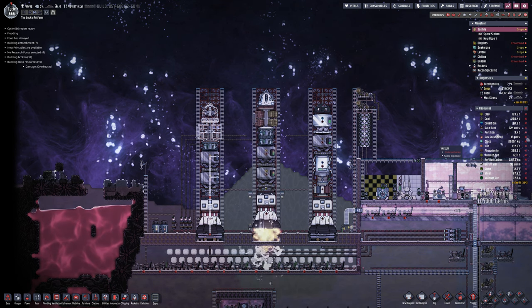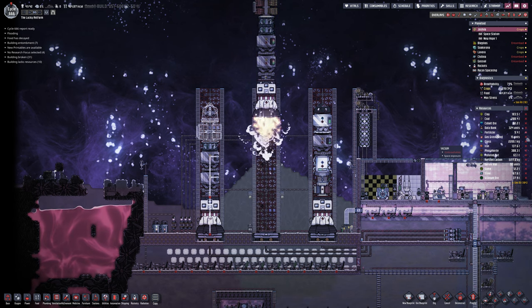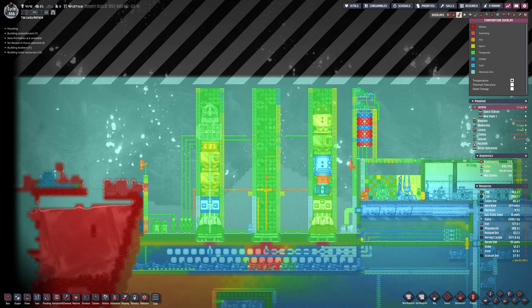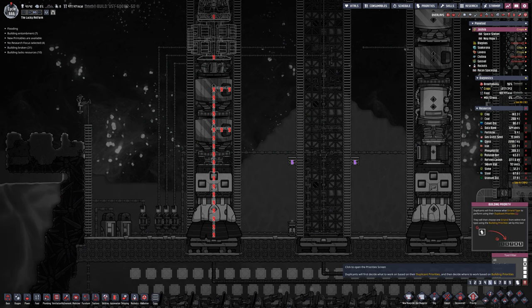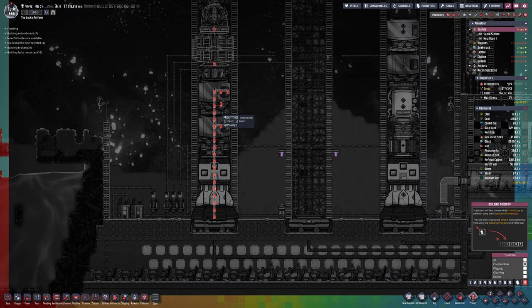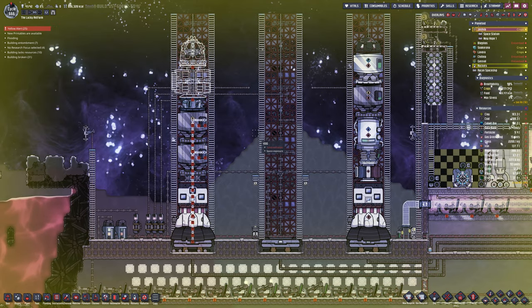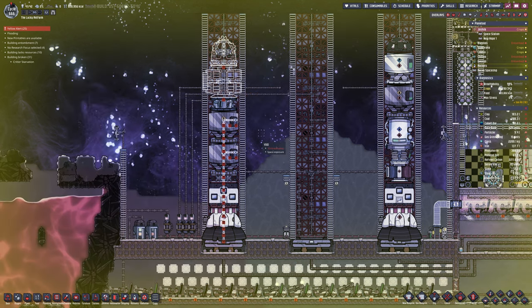With the most up-to-date rocket so far, we can produce liquid fuel — being petroleum — and chlorine as the oxidizer. We're going to send that away to the fullerene cloud, which will hopefully bring back enough that we can finally build the super coolant.